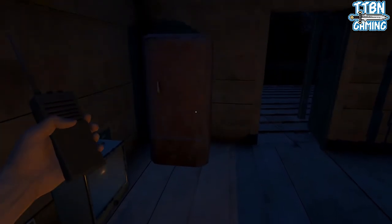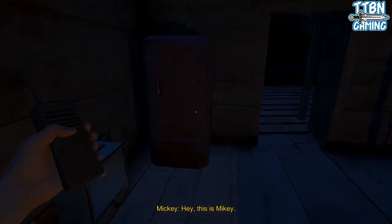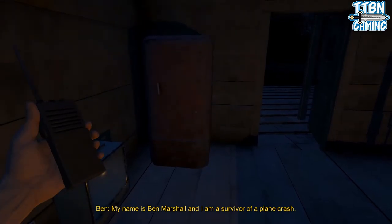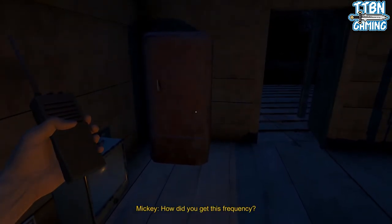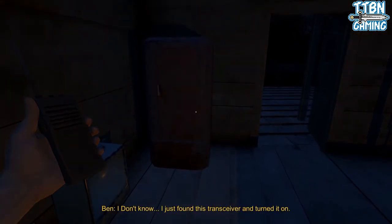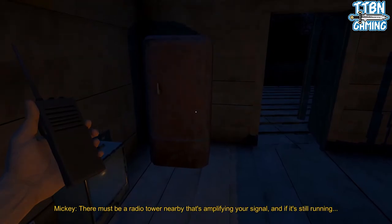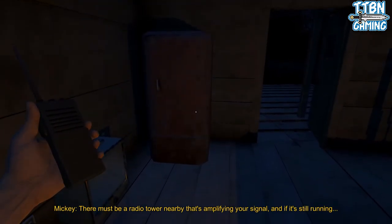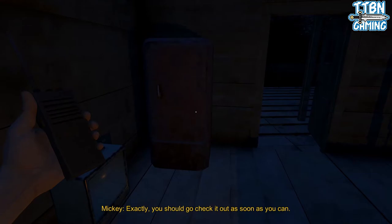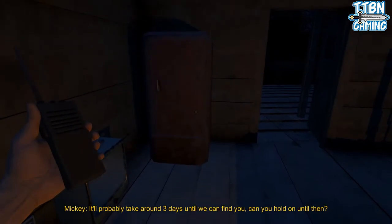Hello, wait — hey, hello, who is this? Hey, this is Mickey. Wait, you said Mickey, then Mikey — which one are you? I'm confused. My name is Ben Marshall and I'm a survivor of a plane crash. Wait, how are we going back and forth? I just found this transceiver and turned it on. She's communicating — there must be a radio tower nearby that's going to find your signal. There might be someone there — you should go check it out. No, just call for help. It'll probably take around three days until we can find it.